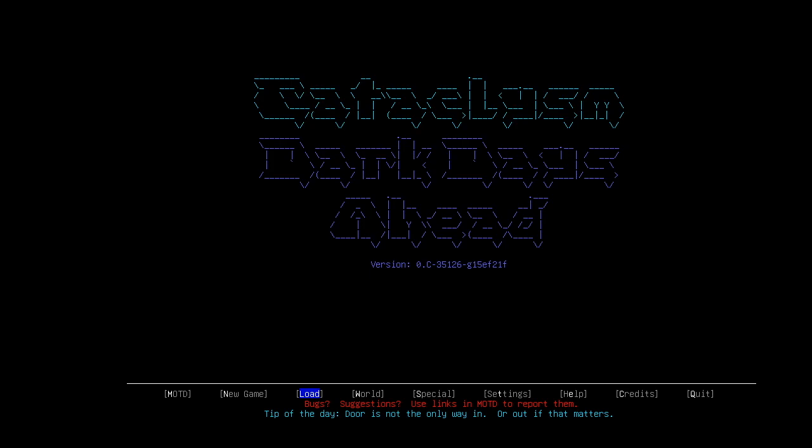Hello and welcome back to another episode of Cataclysm Dark Days Ahead, where I've managed to cut out two hours of Windows updates — we just had the big one, 18.06. Anyway, enough said about that, the less said about that the better. See you in a second.